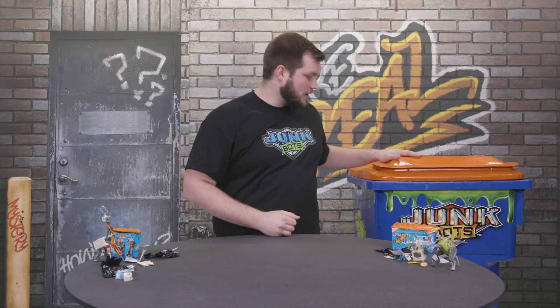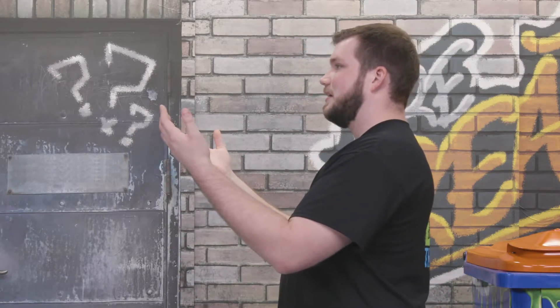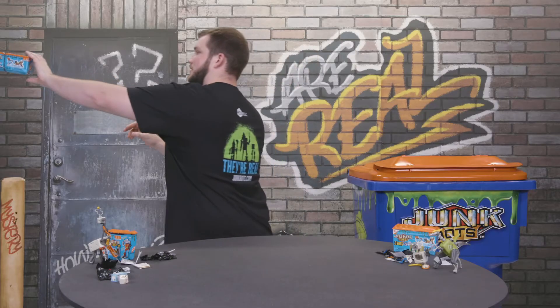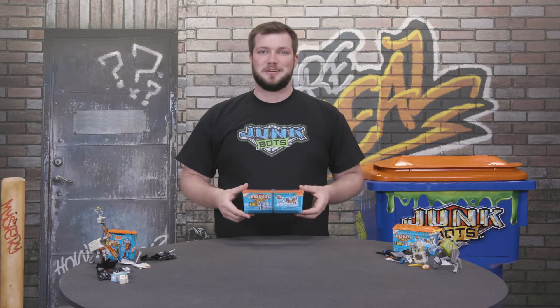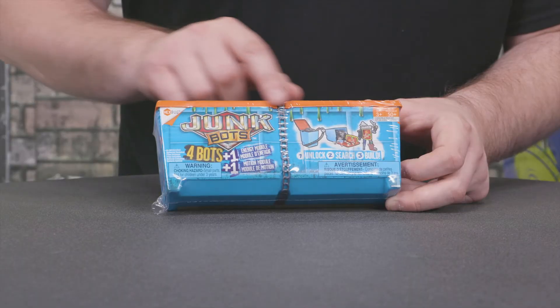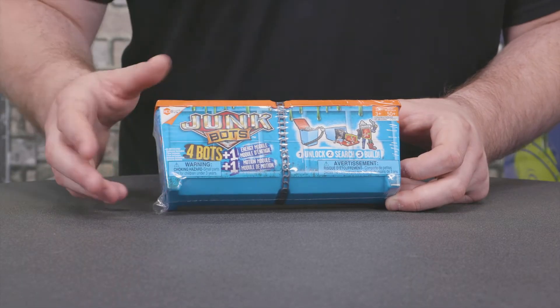Well Jack, looks like our order's right on time. Here we are — the Junk Bots industrial dumpster. Blue dumpster, bright orange rim, don't forget it. On the front, you can see that there are four bots, one energy module, and a motion module to find in this mega set.